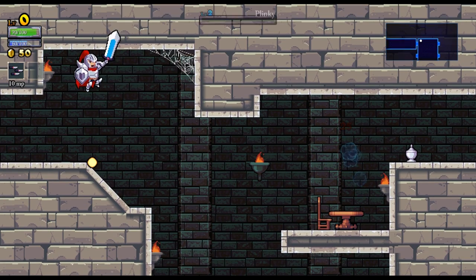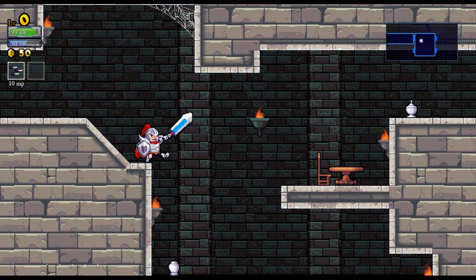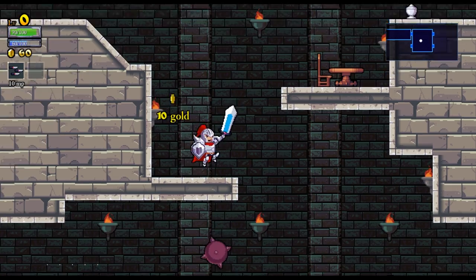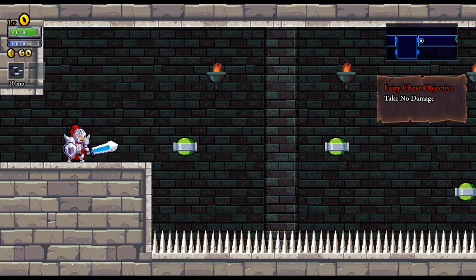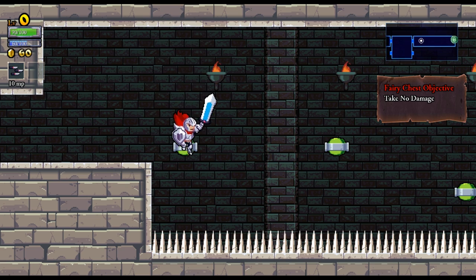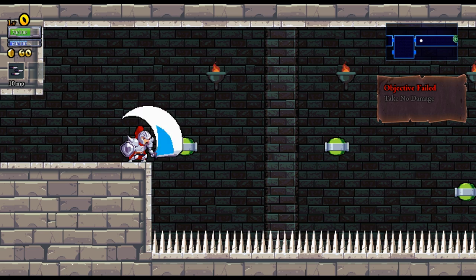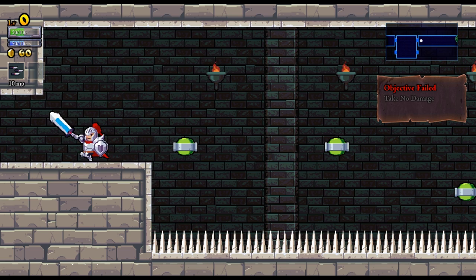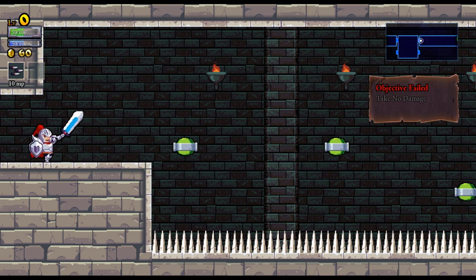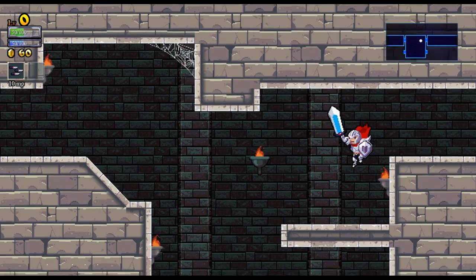I didn't even see what was in the other area. How does my MP regen? I don't actually know. Gold. So I guess you can kill pretty much anything in this game. Fairy chest objective — take no damage. What do these things do? I guess I'm gonna jump into them. Oh shit, I just took damage. I don't understand this part. Shit, I failed the objective. Can I do it again? No. Well, screwed that over, didn't I?